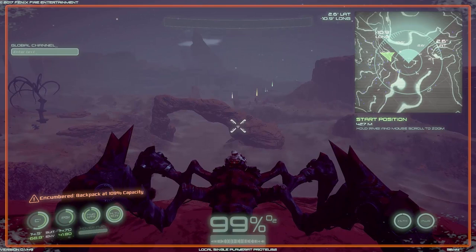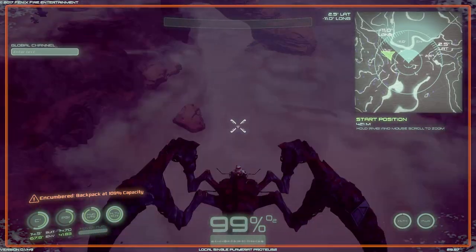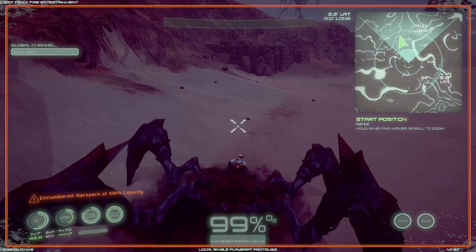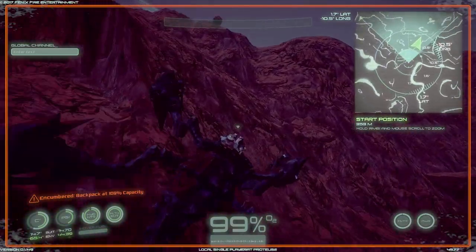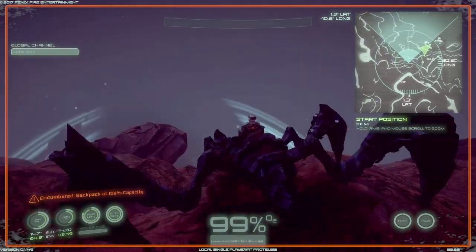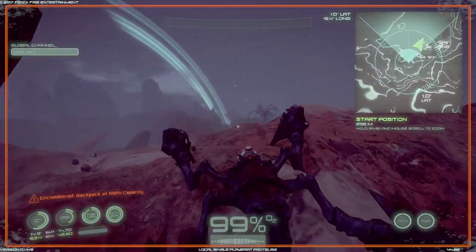Alright, here we go, in 3, 2, 1. Butterfly - he's a butterfly! Oh my goodness, that was amazing. So this is a nice, very, very cheaty mount that you have here. I don't mind it at all though.